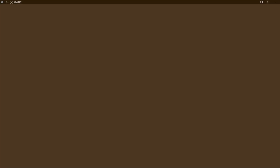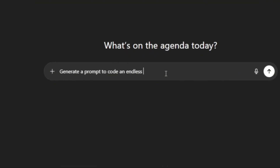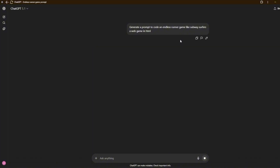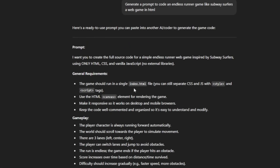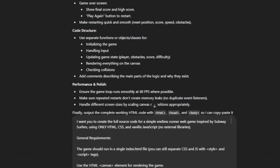Remember, I am a complete noob. First of all, I'll tell it to generate the prompt that we'll need — something like: to generate a prompt to code an endless running game like Subway Surfers, a web game in HTML. Then using this prompt, I'll simply copy it, paste it in, and hit enter.